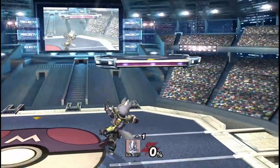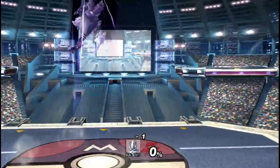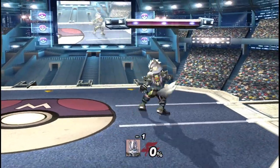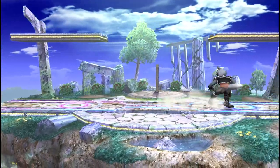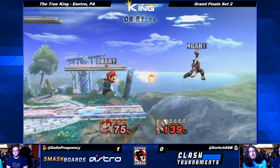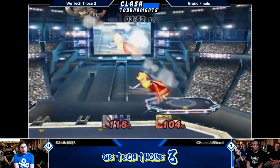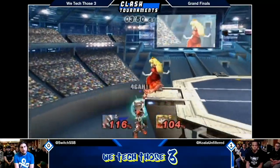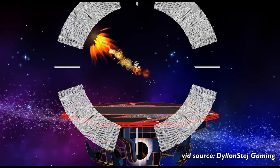As for Wolf recovering, he has some lag to be aware of — exactly 20 frames on up B and 34 on side B. Importantly, if you're high enough off the ground, similarly to Sheik, he experiences much less lag. You can also edge cancel both of them, so get good at that — it's pretty useful. Wolf has angles on both side B and up B. Much like his spacey brethren, Wolf has access to all 300-something angles that your notches or lack thereof will allow.